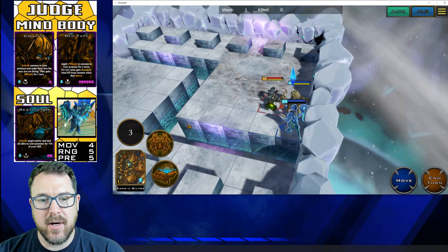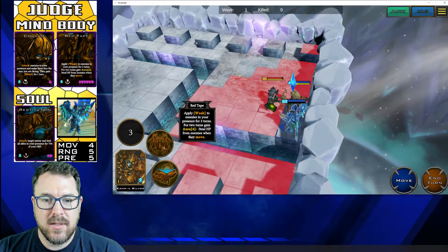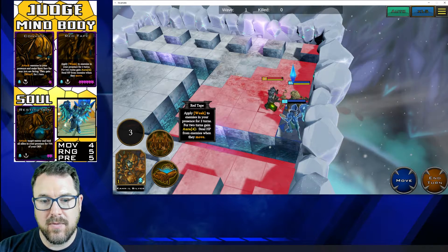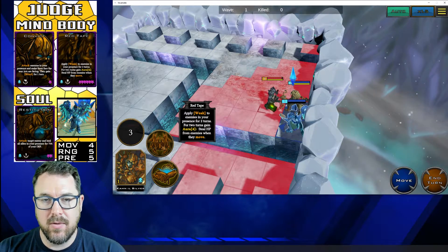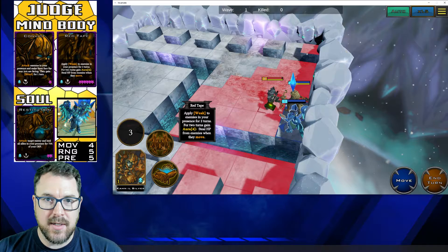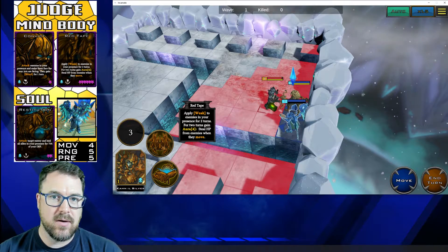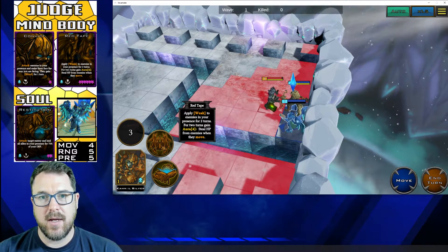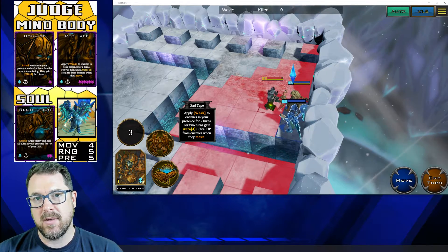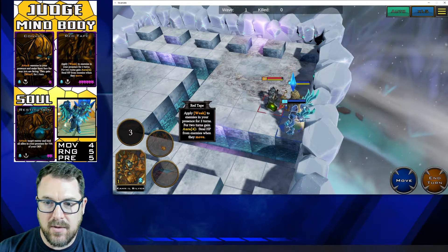The next skill we're going to look at is the body part and it's called Red Tape. Reading it here: "Apply weak to your enemies in your presence for two turns. For two turns, gain OR four" — and remember that OR is just a static number, it's not based on any of your stats — "gain OR four steal HP from enemies when they move." So it's going to apply weak, and weak is a 50% reduction in attack and a reduction of presence by one. So they have less attack power, doing less damage, and also that reduction in presence means any skill based on their presence won't go as far — it'll be shrunk by one space. So let's go ahead and use it and we'll see if that aura applies.